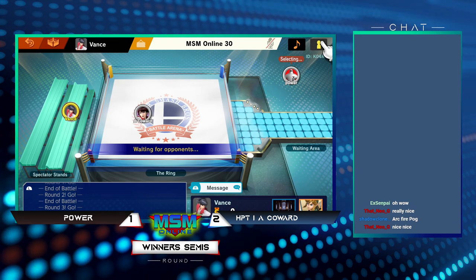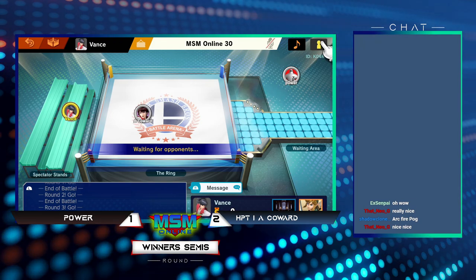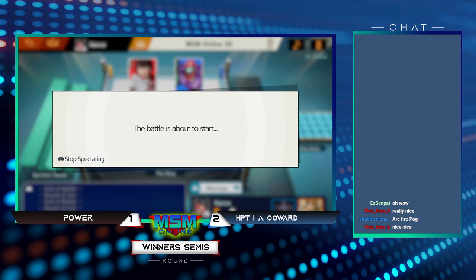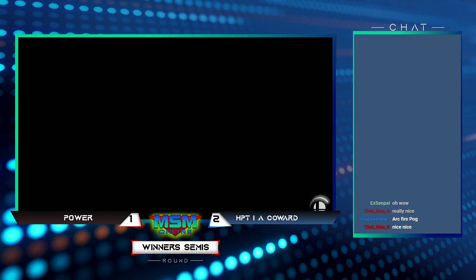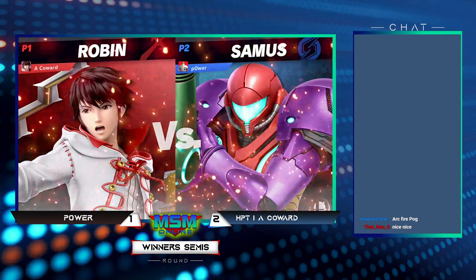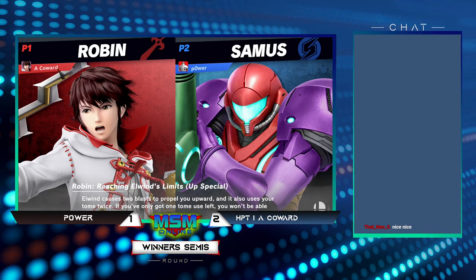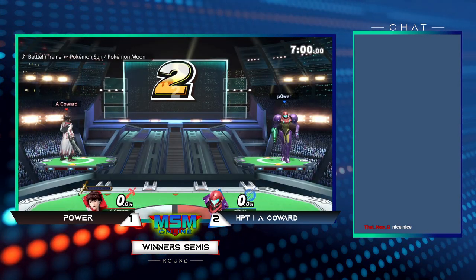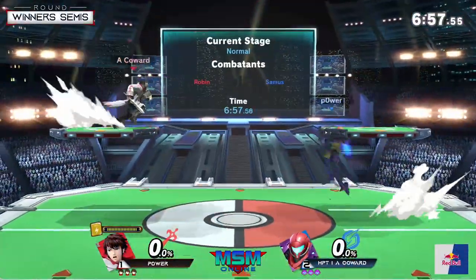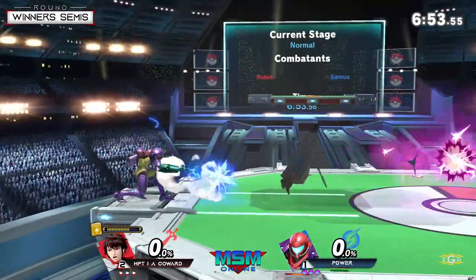I always forget it's best of five and not best of three, so I'm going to have to edit that afterwards. Okay, here's a switch up — Power going with probably his original main before Min Min came out. Samus is a very good character as well. I do want to know how he's going to use his projectiles in this matchup. Look, immediately as soon as the match starts we're both charging — we both need these.